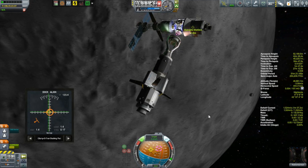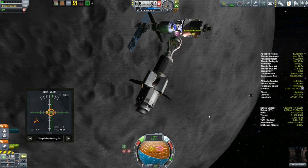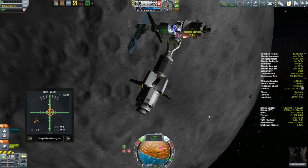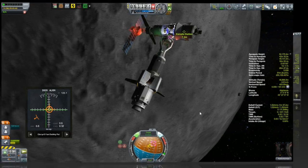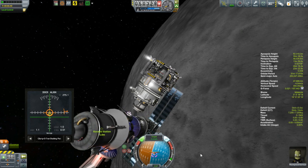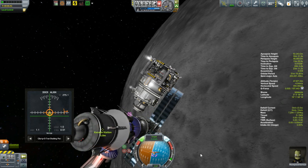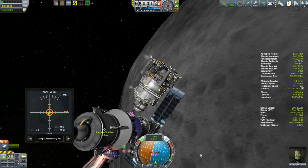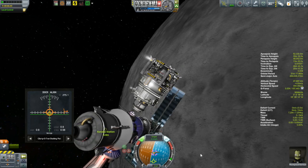It turns out you pretty much have to go through the same cooldown process as a forced shutdown. So we ended up spending quite a bit more time aboard the Kanata station than I would have liked. But there are worse places to be — plenty of life support, that's not going to be an issue. All we have to do is wait it out.